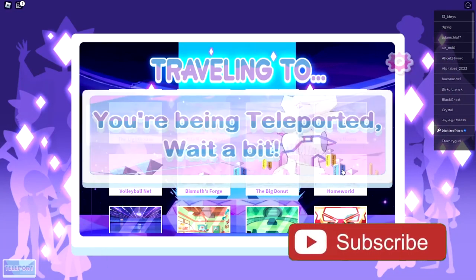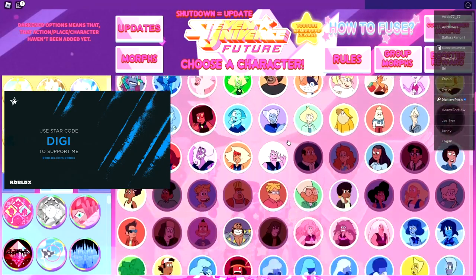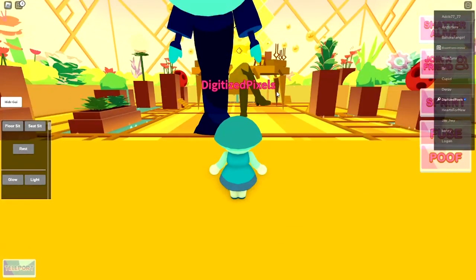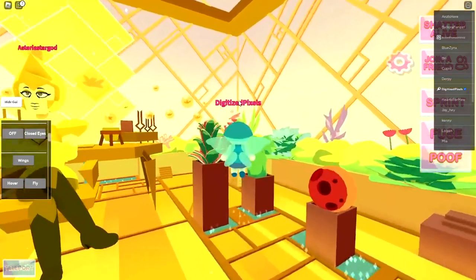Head over to the Homeworld. Once you've selected that, this is where you should use a character that can fly. Go to Yellow Diamond's room. Once you've done that, head over here — but first turn on your wings, then click fly.